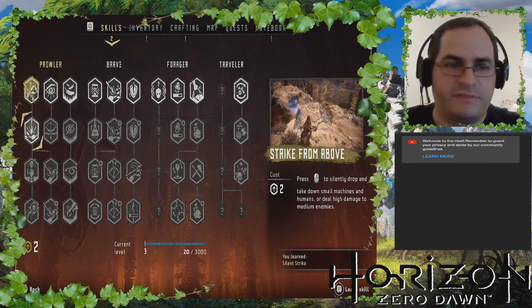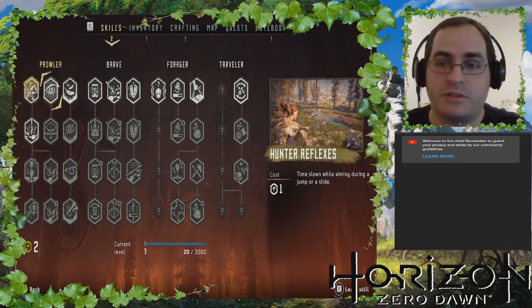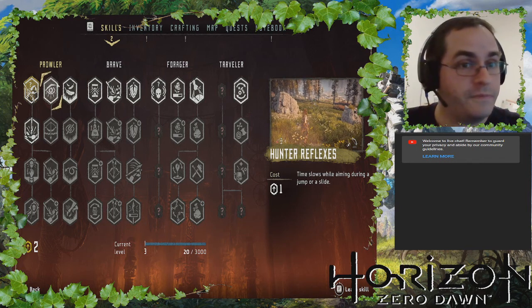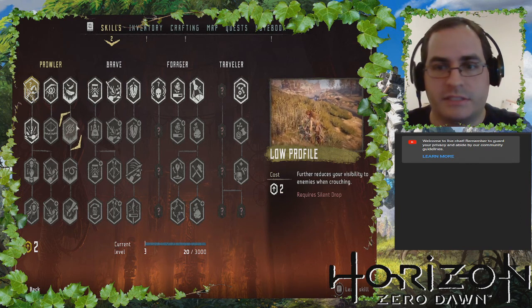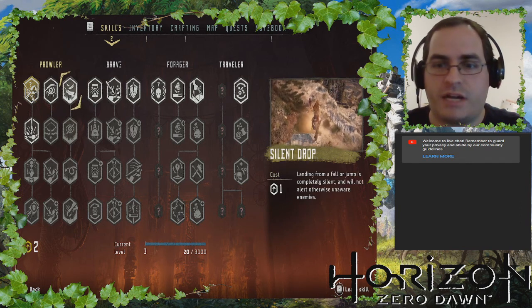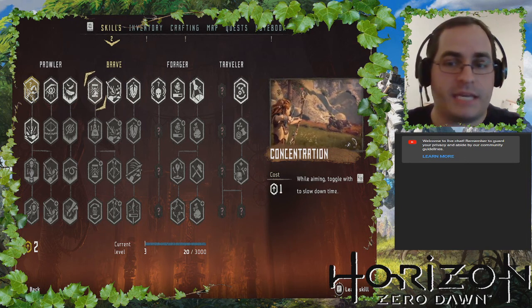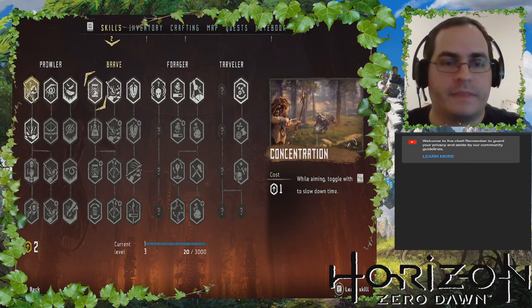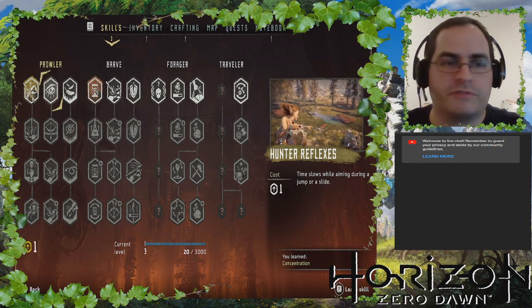Strike from above — we'll come back to it. Time slows while aiming during a jump or a slide. This is useful. That leads to silent drop. Concentration: when aiming, slow down time. We'll do that one, and you know what, we'll do hunter reflexes as well.